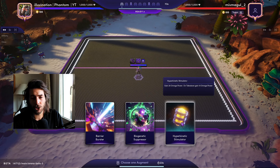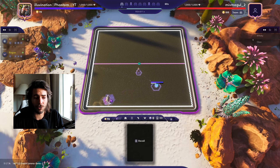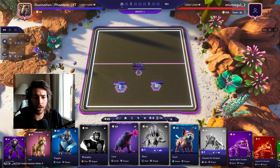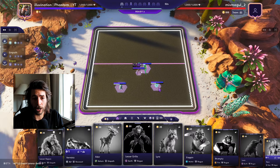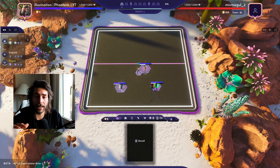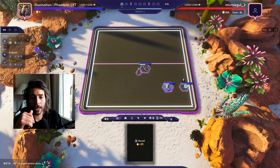Let's fast forward to the augment selection. We have Minus Healing — usually pretty good, but the opponent doesn't play around healing. Barrier Buster — again, the enemy doesn't have barriers. And we have Hyper Kinetic Stimulator, which is basically an omega power stacking augment. It's going to be very good on your main carry like Chiro because he's going to be casting a lot and stacking up a lot of omega power.